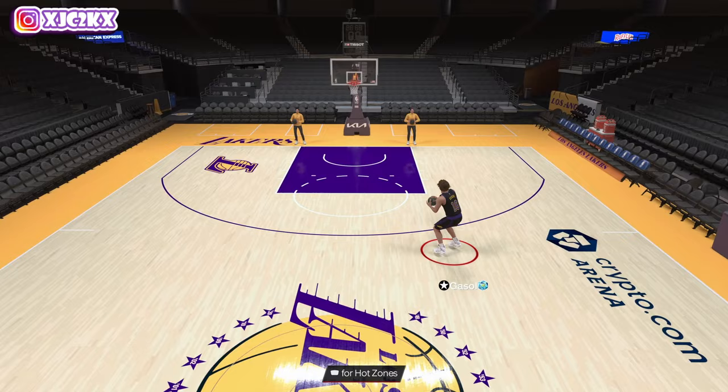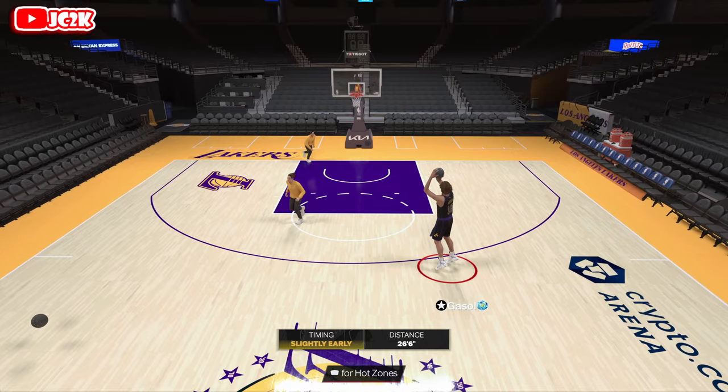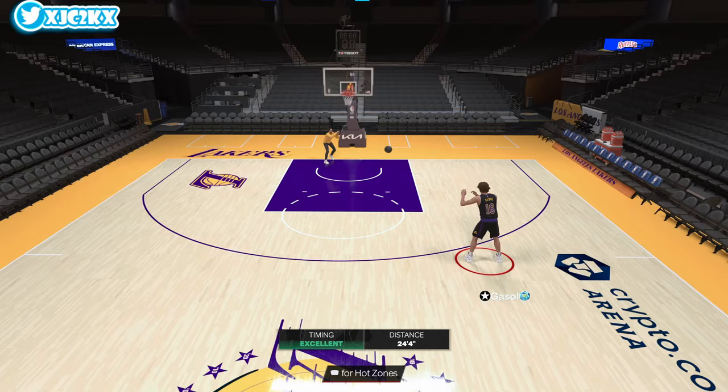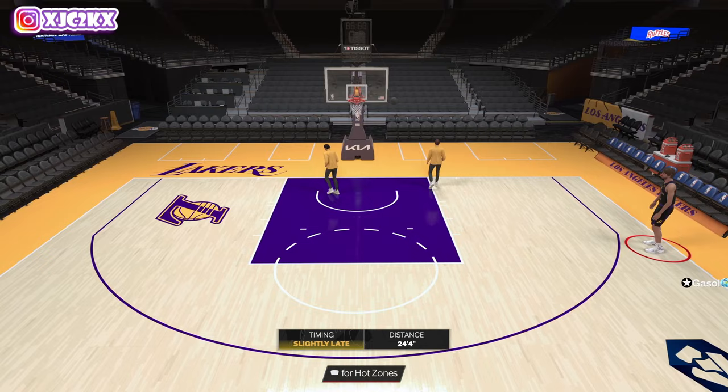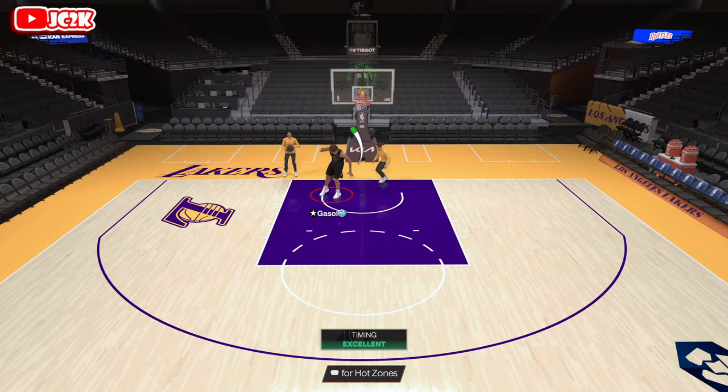I'm not sure exactly what escape animation he has, but the release is just okay — it's not great. It's not super quick, but then again neither is Wilt's, and neither is Giannis's in my opinion. I think it's kind of similar to those guys' releases in terms of speed — like Wilt, Shaq, or even a Kareem type of release. It's not that good, but there are a lot of top-tier bigs where that's the case.